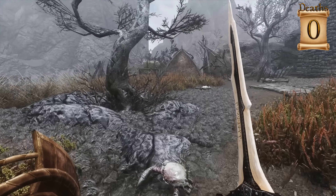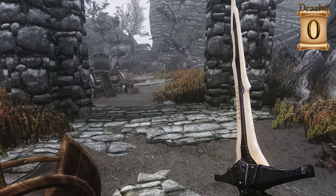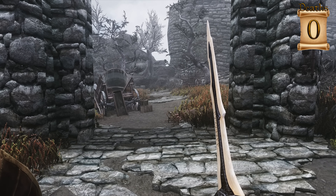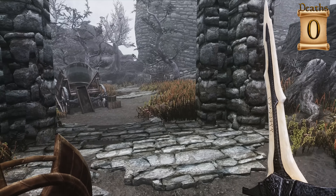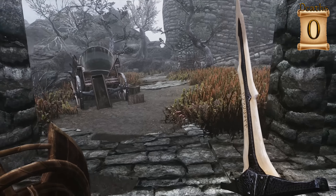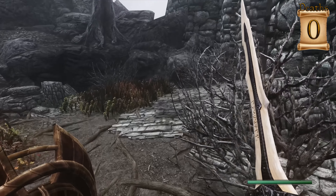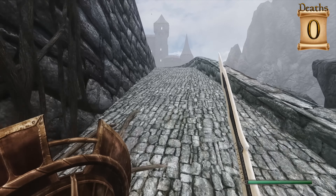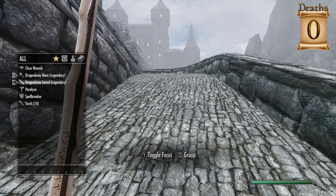Speaking of the last episode, a lot of you actually didn't like me playing without a HUD. So what I've done is a little bit of a compromise — we're going to be playing with the Immersive HUD mod. This mod allows me to turn the compass on and off. Enemies' health will always be displayed, and whenever I use stamina, magicka, or take damage, those bars will be displayed. I have enabled a fast fade feature which makes them fade away a little quicker than normal.